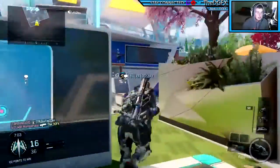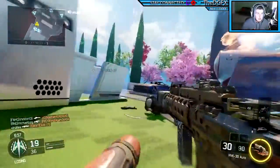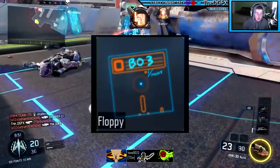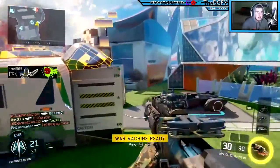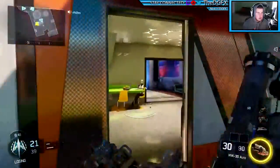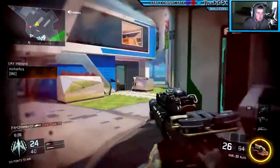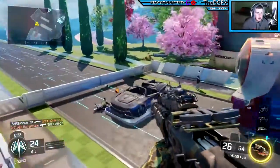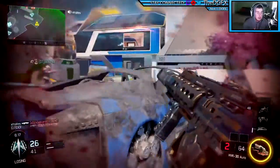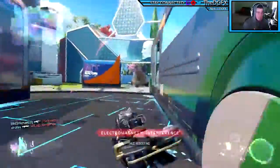In Black Ops 3 you get to have different reticles on the reflex sight, and I would recommend running the Black Ops 3 reticle — I don't know the exact name of it but I'll put a picture up on the screen. You unlock this sight just by getting a few kills with the reflex sight. I recommend it a lot because it has a small dot in the middle with a circle around it. It helped me position over the head and made getting headshots easier — I noticed a real difference.